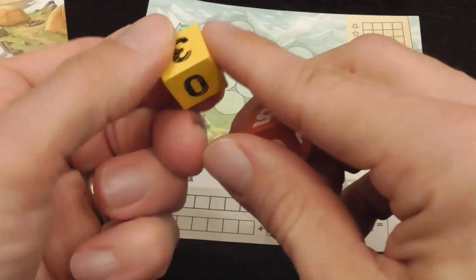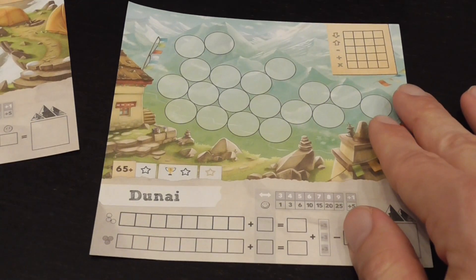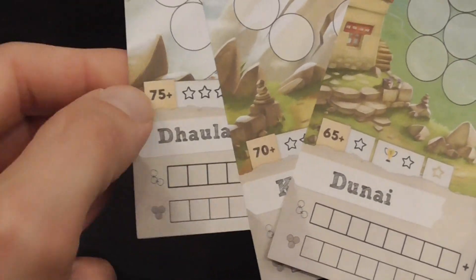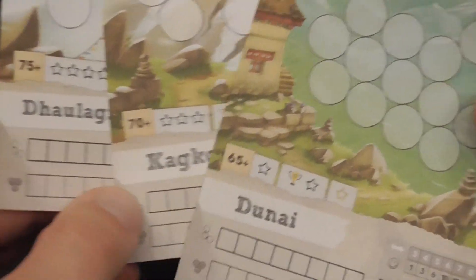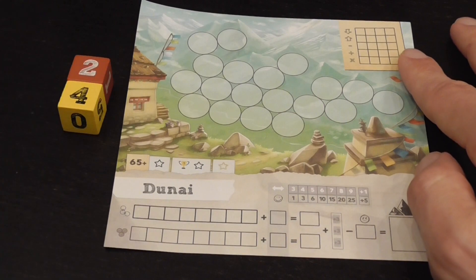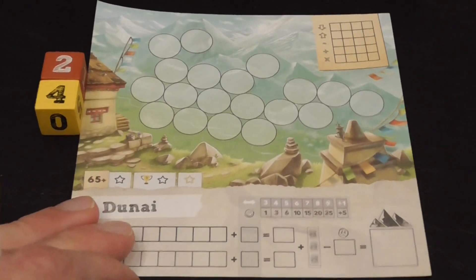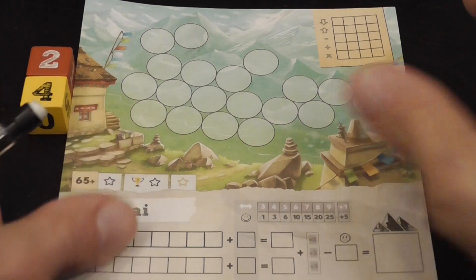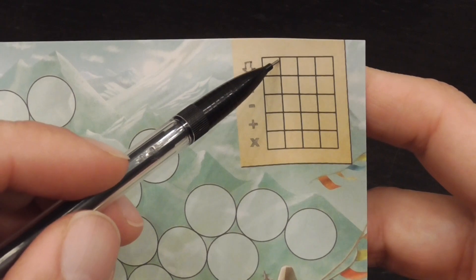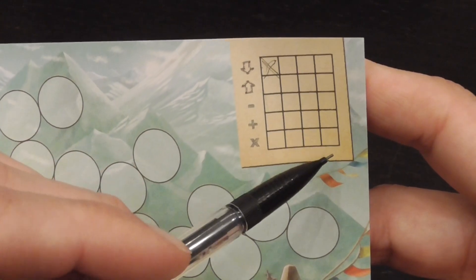We have two dice: one goes from 0 to 5 and one goes from 1 to 6. When playing multiple ascents, we play them in ascending order based on numbers like 65, 70, 75. A player rolls two dice, and then based on those two dice every player writes a number anywhere on their area. You place a single number using one of the options indicated on your sheet, which are limited in number. Once you use one of those options, you mark it, and when it's used up you can't use it for that game anymore.